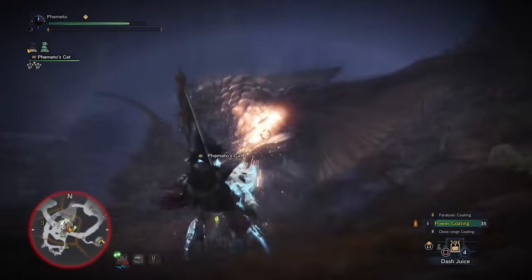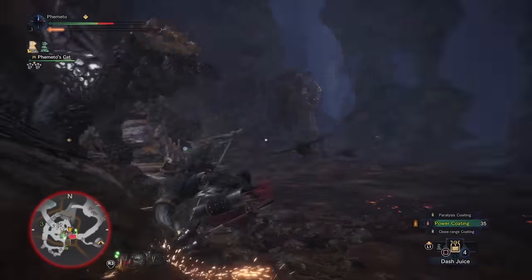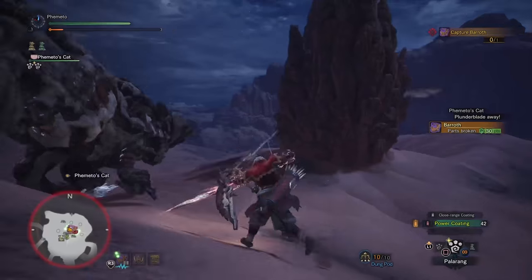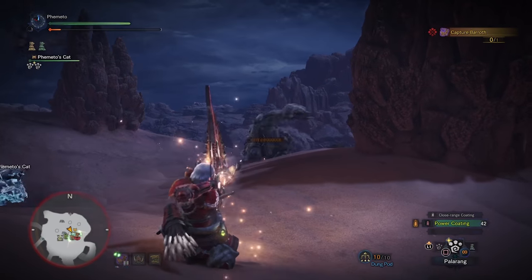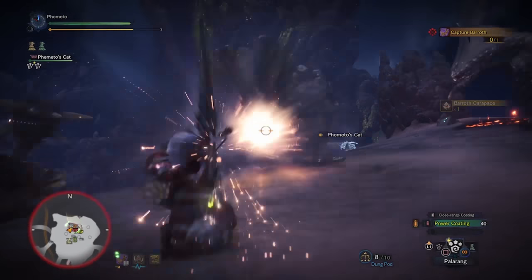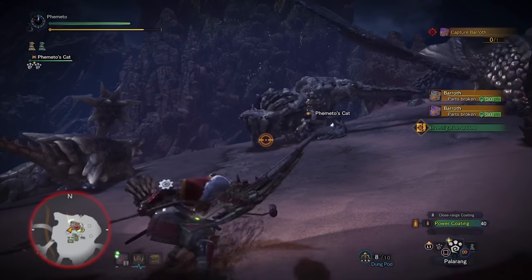Now let's move on to the bows. Luckily, bows have plenty of options in World, which is a nice change of pace from previous games. The ore tree for bows is much more preferable than the bone one, since the bone tree cannot use power coats. However, if you're comfortable at close range and want to use close range coatings, then by all means use the bone bows — they have higher raw and are great for starting off. Really either of the two starting bows work just fine. From there, you need to start making a set of elemental bows as you unlock them, since elemental damage works really well on bows due to the amount of arrows they shoot — each individual arrow applies the element damage of the weapon.